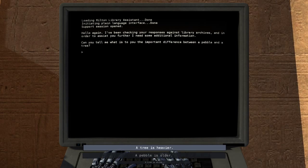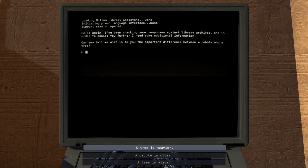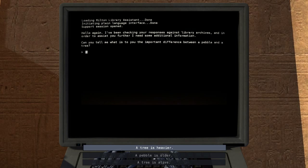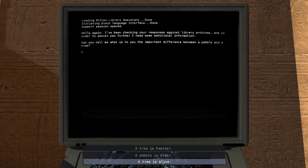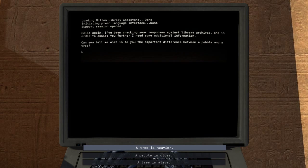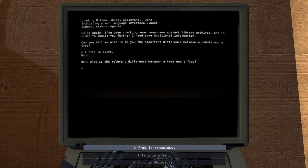'I've been checking your responses against library archives and in order to assist you further I need some additional info. Can you tell me — what is the important difference between a pebble and a tree?' I could just go for the thoughtful answer, but I could say something stupid like 'the tree is heavier.' I don't know — the tree is a lie, it's not a pebble. Oh, that was a correct answer?